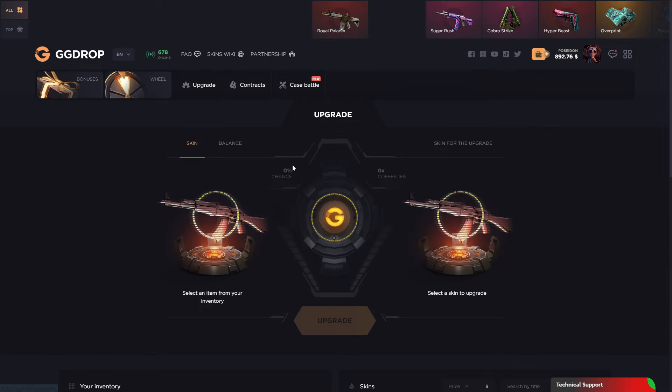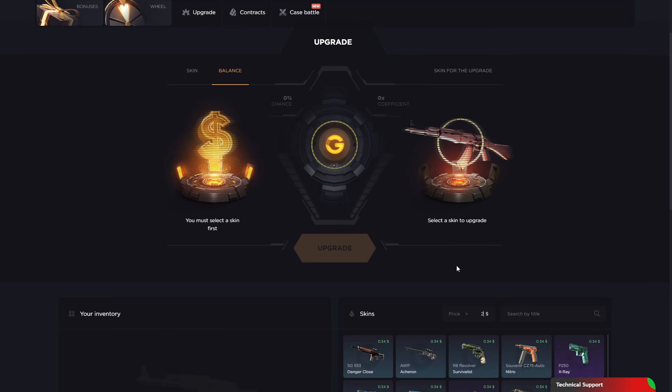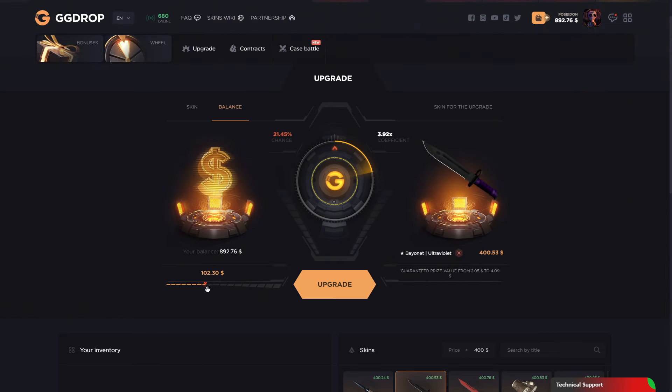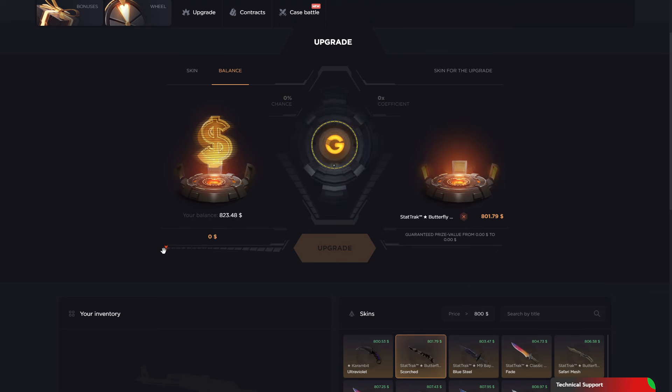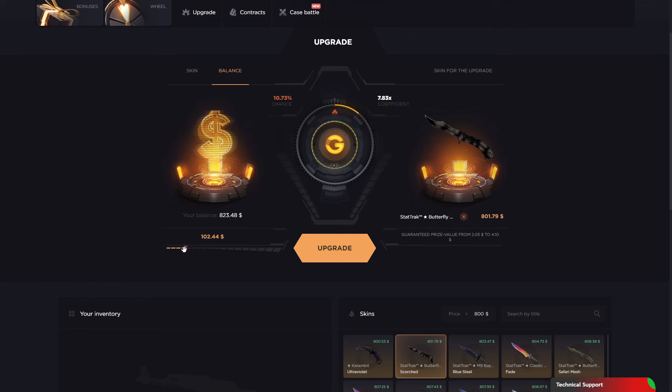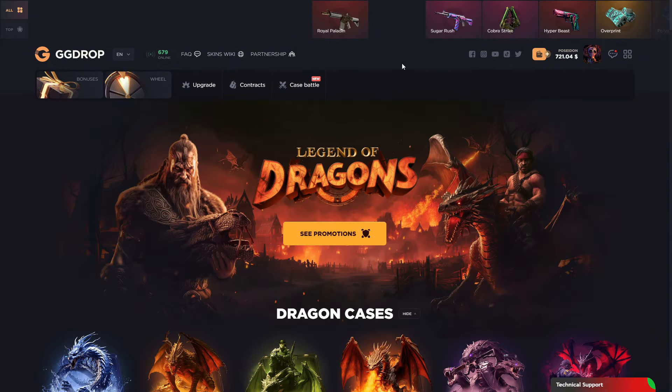Okay, let's try contracts and upgrades. Select a price around 400 and add some balance. Let's try it — only one more try. Got a butterfly knife option! There's only a 10 percent chance. Yeah, I don't want to spend all of the balance, so let's hold it there.